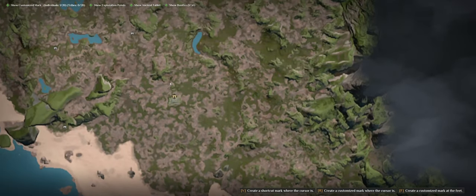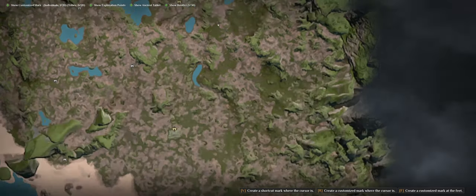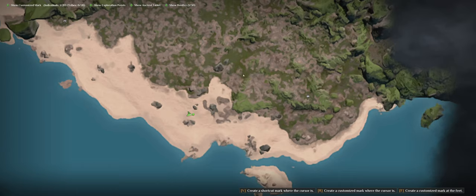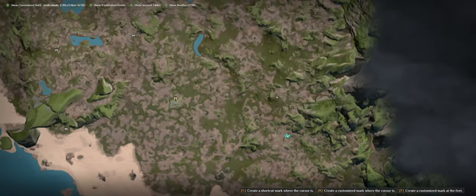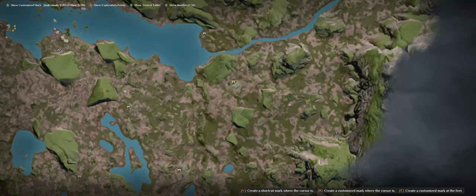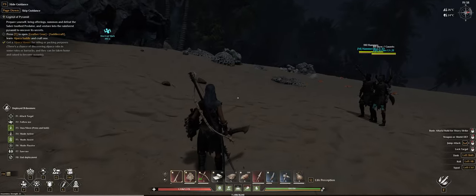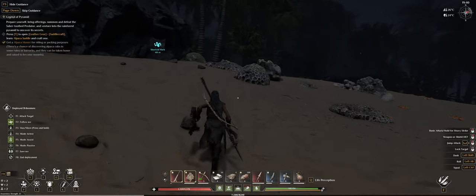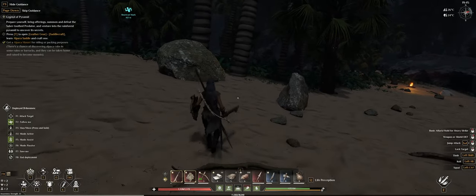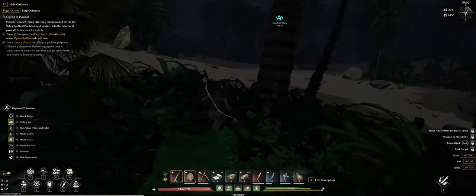I'm pretty sure there was something up here. I'll go in this direction first, then head up here, and then go to that point to see if we can uncover some more things. You can follow me again - F2. I need to pay attention to my blade because that one is breaking. Let's venture more inland and more north.